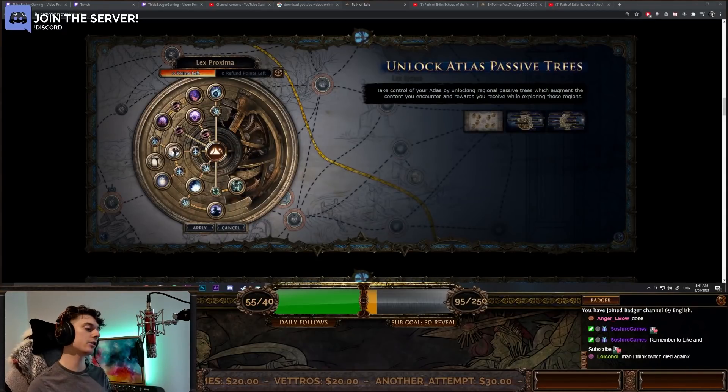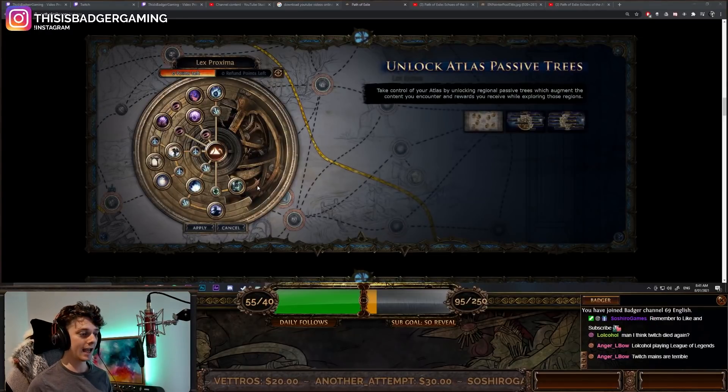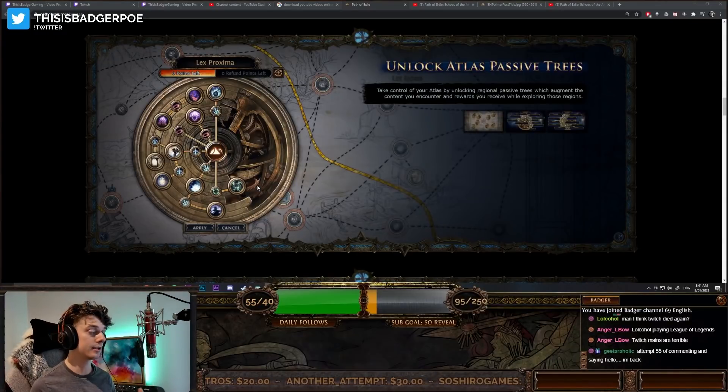So as you can see, this is pretty much what it looks like — all these little icons. We can gain certain things from different leagues: Nico, a bit of breach, a big breach tree, harvest, more harvest, some abyss. Each different zone has a tree that looks like this. You earn passive points as you progress through your Atlas, and it's possible to fully flesh out one Atlas tree before doing anything else, so target farming certain zones is definitely a thing.